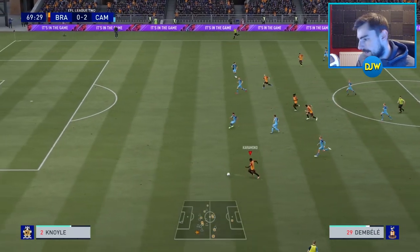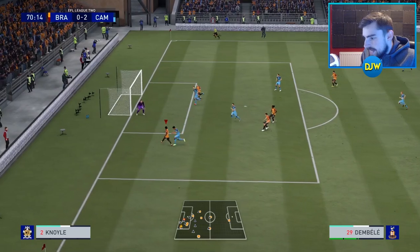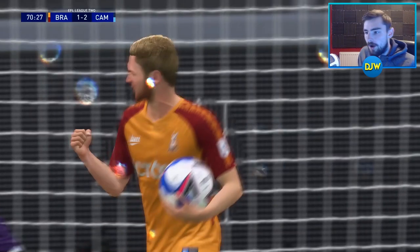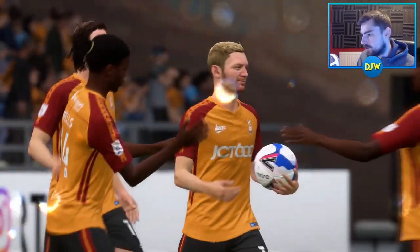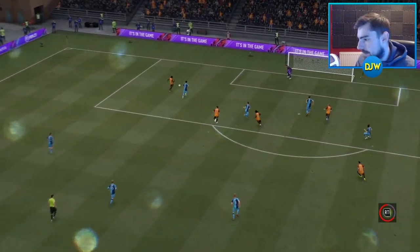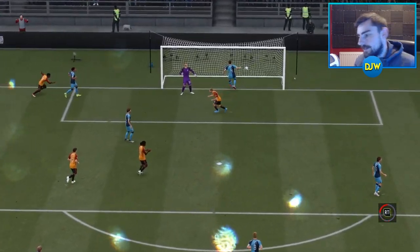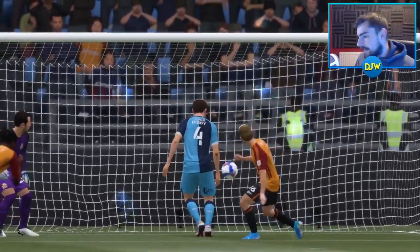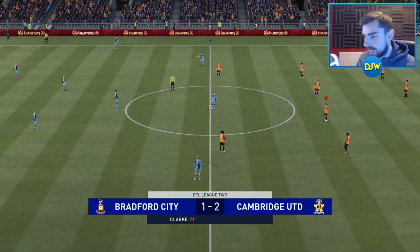Wells plays this one out wide towards Dembele. We need to use his pace if we can, and here is Dembele in towards the penalty area, across the face of goal — and Clark will turn it home. It's 2-1. 20 minutes to go. It's a lifeline but I'm not too sure we'll find another goal. That really came from nowhere, so maybe we will — who knows? There's still enough time, but Cambridge are keeping the ball exquisitely at the moment. Clark turns it home for his fifth goal in three League Two games.